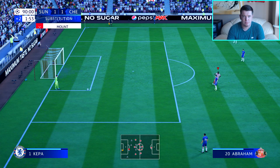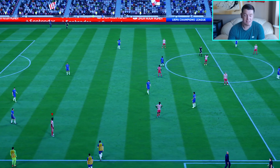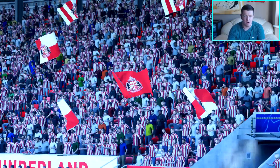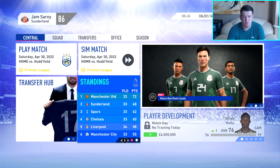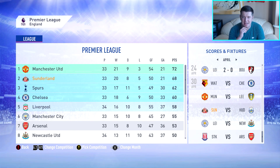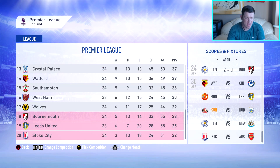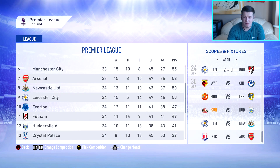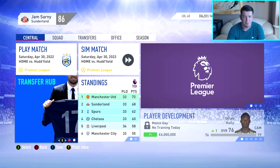Chelsea bring on subs but it's all too late — there goes the full-time whistle. 1-1. It's not ideal that they've got an away goal, but at least we haven't lost. Now we'll simulate the Huddersfield game at home. A quick recap of the league table: United are four points ahead of us with a relatively similar goal difference. Spurs and Chelsea seem to have been long gone. We simulate Huddersfield and win 2-0, keeping the pressure on Manchester United.